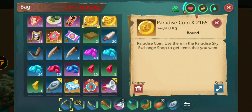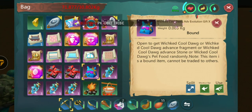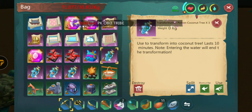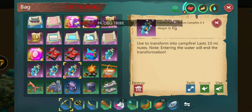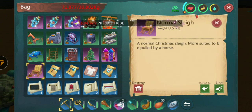I got a re-sign up card and I have this paradise coin - 2,165 paradise coins. There's also a wicked cool dog advanced evolution gift, transformation potion, and a coconut tree item - use it to transform into a coconut tree for 10 minutes.